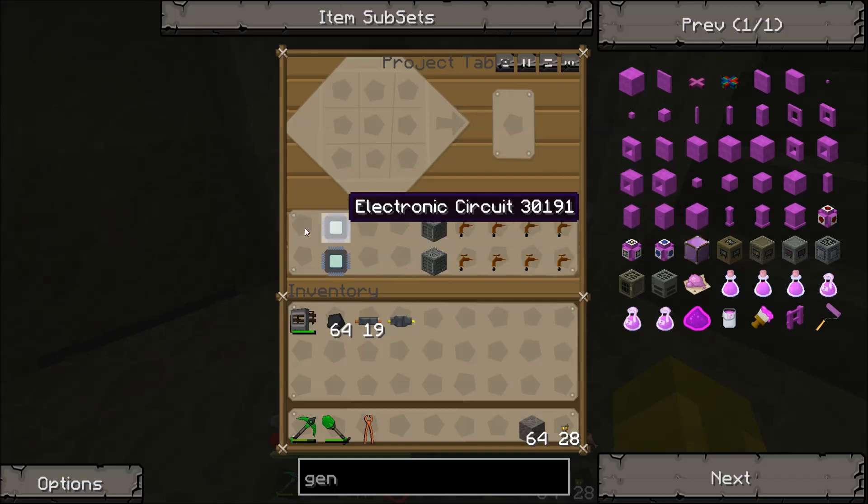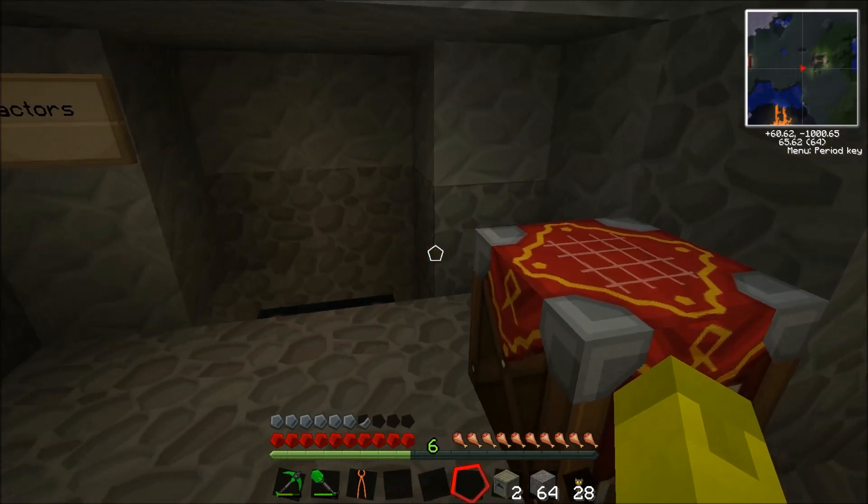After you've got all the resources you're going to need, you're going to put tree taps on the left and right, a machine block at the top, and then a circuit in the middle. That should be enough for extractors. Let's put those down.